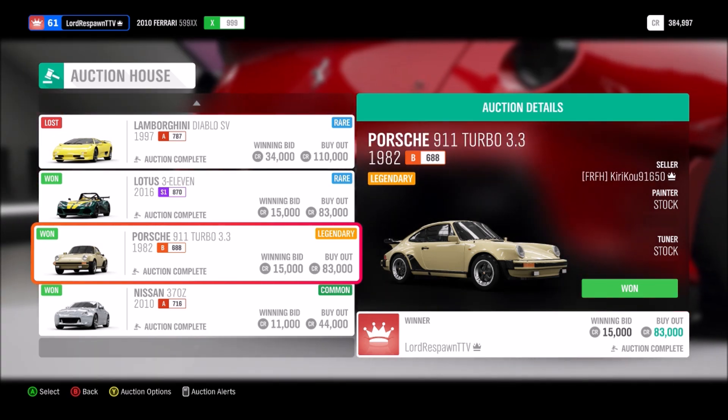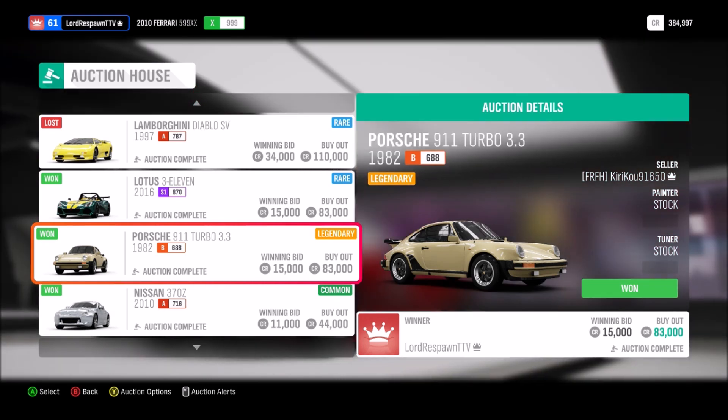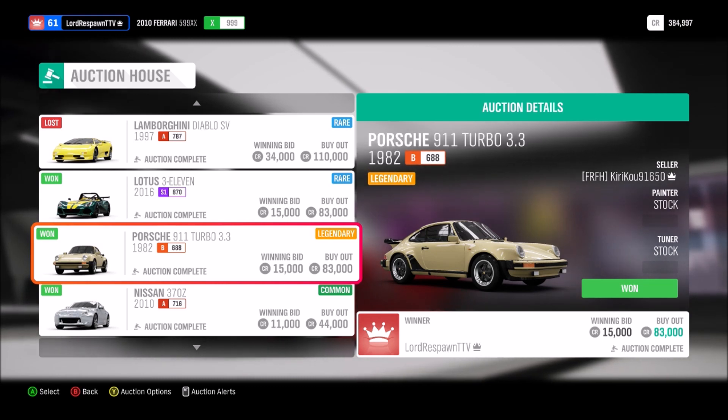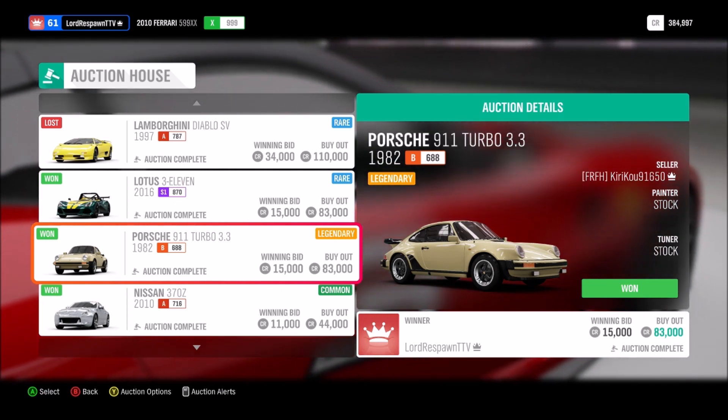All you have to do is search for ending soon, buy cars that are cheap, and list them higher. It might take a few listings, but people are going to buy them. Drop a comment if this helped you out and share your best flip. Drop a like if you enjoyed the video, and I'll catch you guys in the next Forza Horizon 4 video.